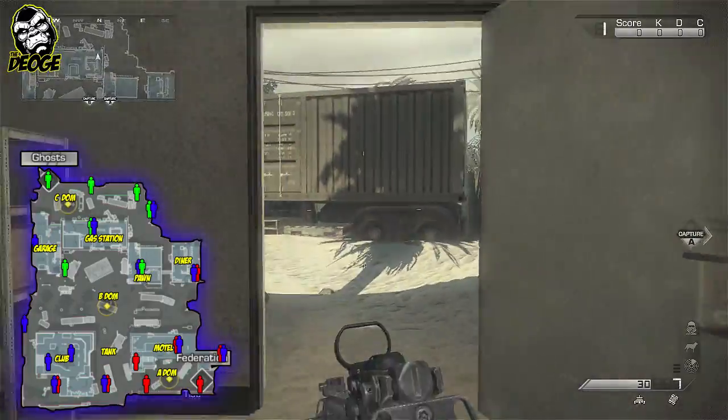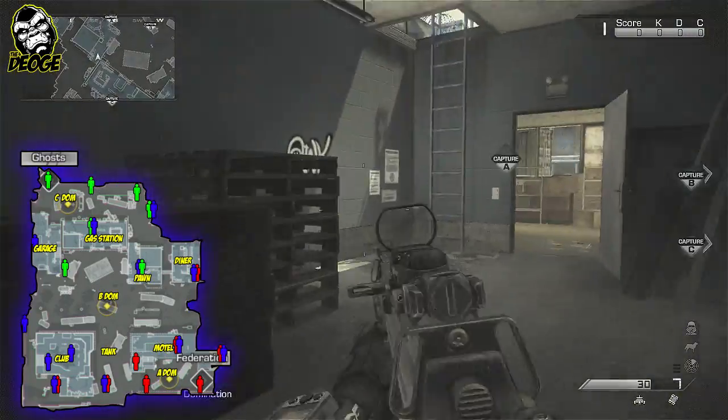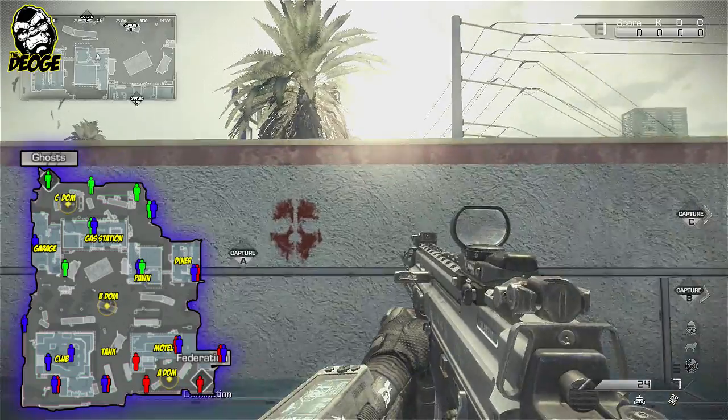We're going to cruise out here, come around the back - back here behind this is the pawn shop. The pawn shop has a major spawn right there at the bottom of the ladder. So if you're up here sniping you're going to get picked off again.